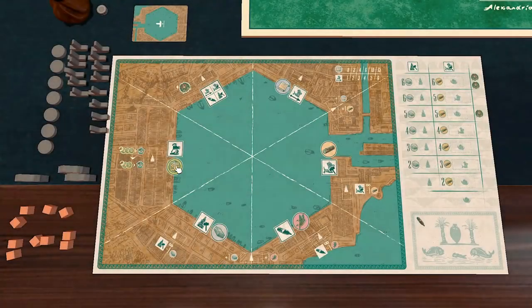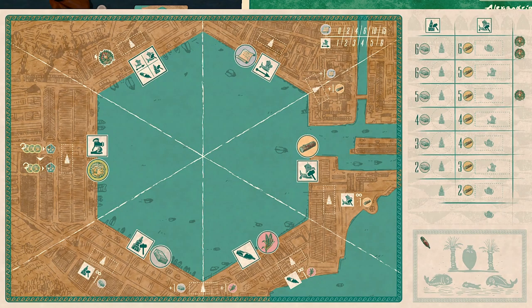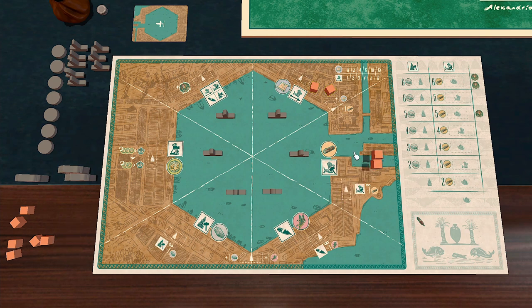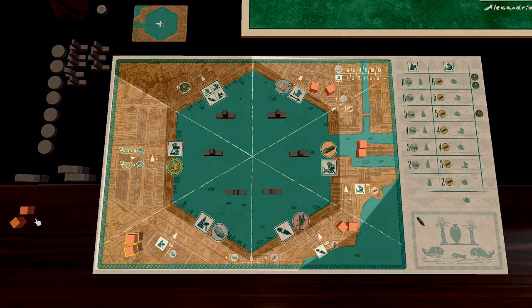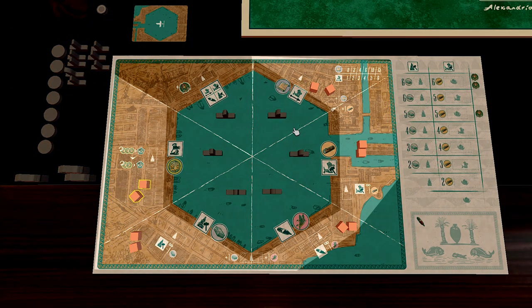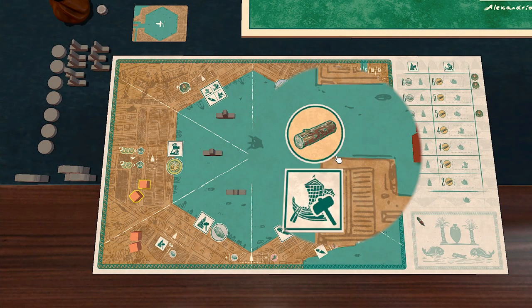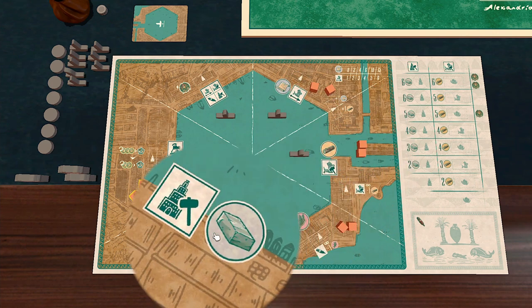Each player chooses a colour and gets an Ostia board and construction board, along with 14 Corbita tokens, 7 construction discs, and 3 Ponta tokens. Place 1 Corbita token in each of the C segments on your board, as well as 2 resource cubes valued as 1, on the land to represent permits, wood, wheat, stone, and gold.